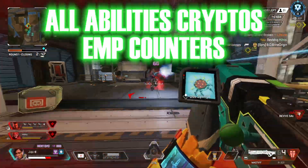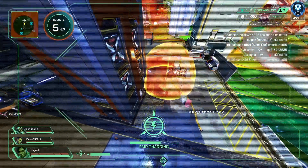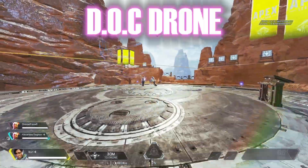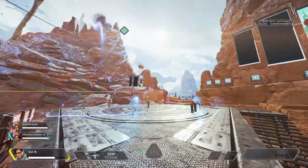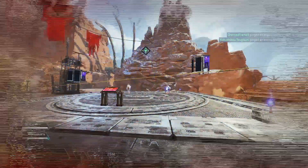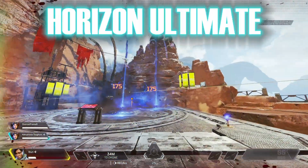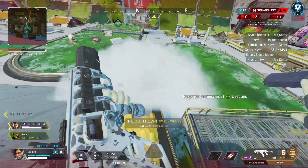Now let's go over all the legend abilities that Crypto can counter with his EMP. By far the best is destroying Gibraltar bubbles — we'll cover that more in depth shortly. Other abilities the EMP counters include Lifeline's Health Drone, Caustic Traps, Mirage Decoys, Wattson's Pylon and Fences, Loba's Black Market, Rampart's Walls and Sheila, Horizon's Ultimate, Seer's Ultimate, and enemy Crypto Drones. Remember this — if you see Wattson or Caustic camping in a building, EMP them for a free wipe.